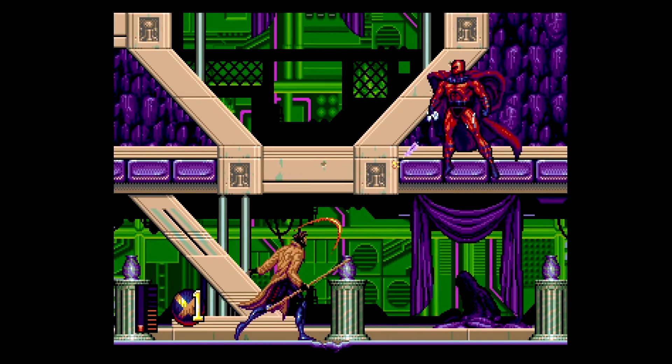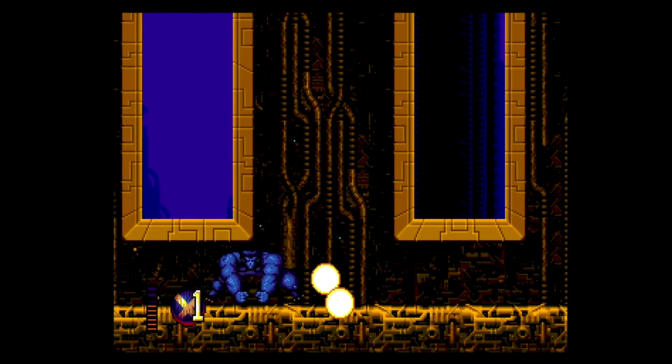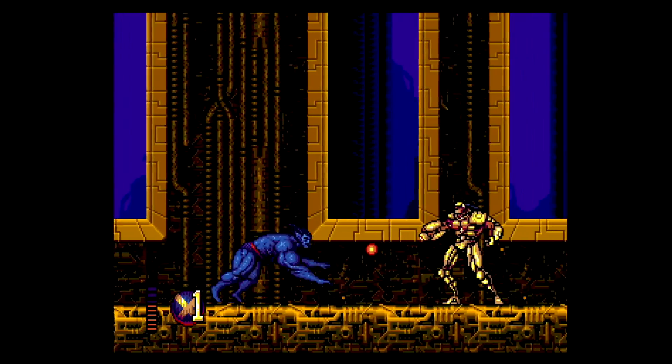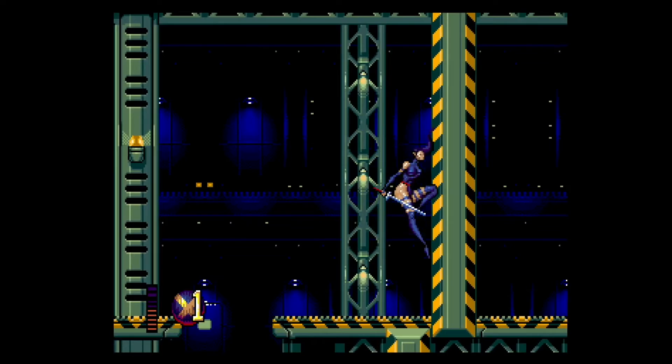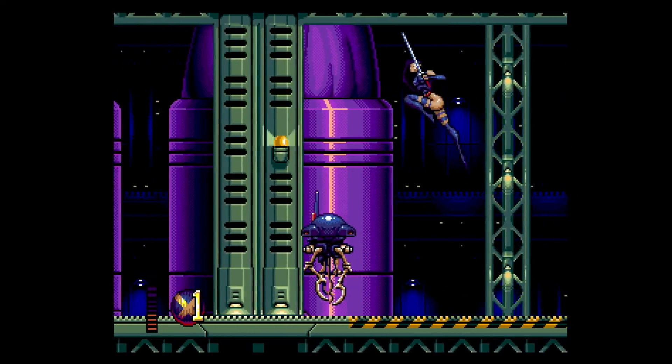You can throw Gambit's cards in a bunch of different directions and also use his staff. Beast was a little more challenging to play as, but he is tougher — he takes a little more damage and he doles out a little more damage as well. I was a little underwhelmed by Psylocke; her plasma blast was a bit underwhelming. I'm not the world's biggest Psylocke fan, so maybe that's just it.